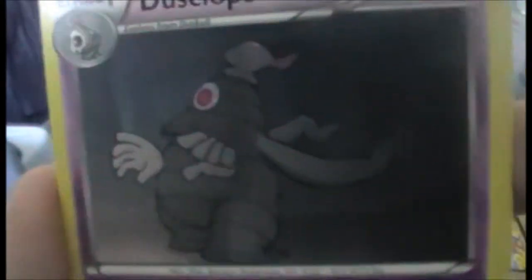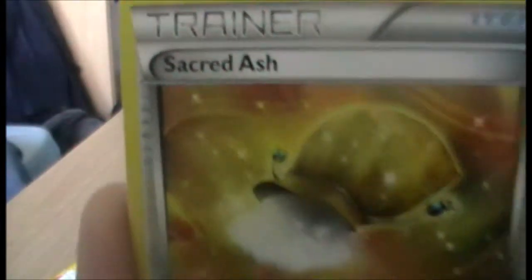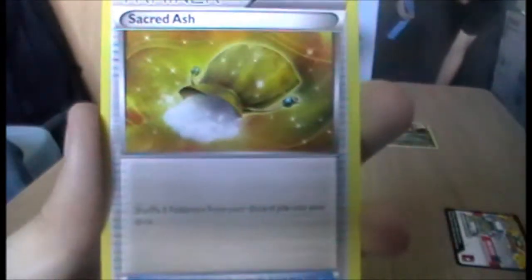Next up is Dusclops — cool, I like me some Dusclops. Pretty dark artwork; he's kind of blending into the shadows there, but that's really cool. Next we have a Sacred Ash — you shuffle five Pokémon from your discard pile into your deck. That's pretty fucking good actually, that's very good. Wow, five from your discard. Even if it's just Pokémon, that could be an evolution line — or two! We have a Reverse Skrelp. I totally forgot its name — I thought it was Skorupi for a second, but that's a different Pokémon entirely.